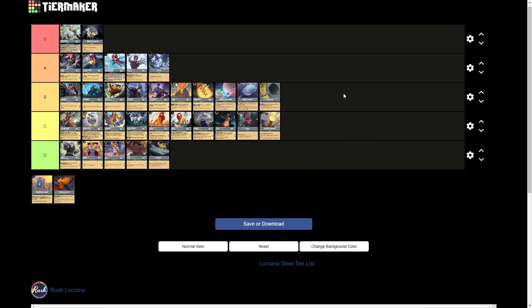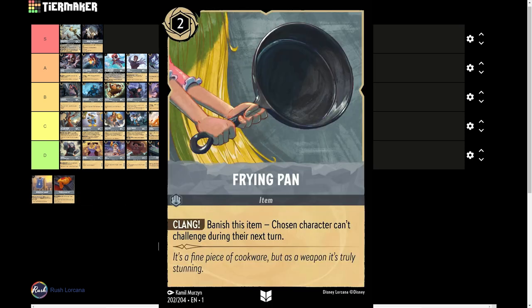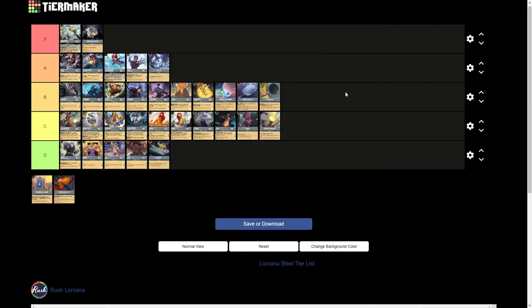The good old Frying Pan — a 2-drop inkable item that says Banish this item: Chosen character can't challenge during their next turn. Currently with the meta the way it is, most people are trying to stop questing, not challenging. If we see that change, we'd probably see a lot more play out of this, which would make it a little bit more crucial in its viability. But for right now, it is a D tier card until we need to prevent challenging more.